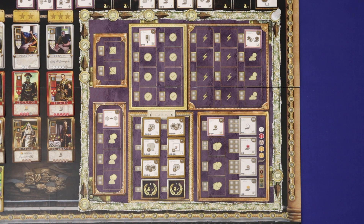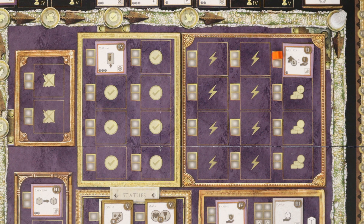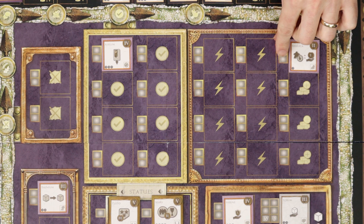To build a structure, pay the coins shown in the bottom left — this would cost three, this would cost one. After paying, place one of your Architect meeples onto one of the spaces for that structure. The Architect stays there for the rest of the game and represents the structure you built. A single player cannot build more than one of the same structure, with the exception of these four pre-printed structures in the bottom right of the board. These two spots are limited to higher player counts. Your other option is to use one of the build phase structures — if you do this, lay your Architect down to show that you've used it for this round, and then resolve the effect.